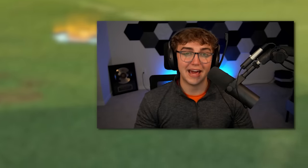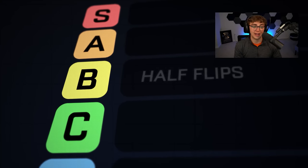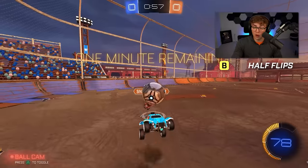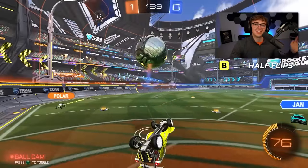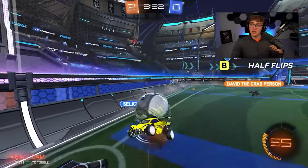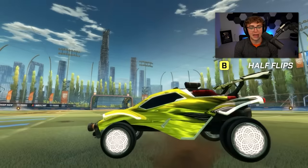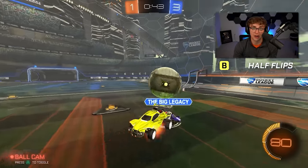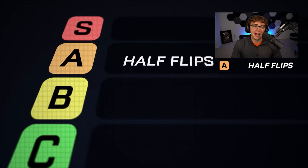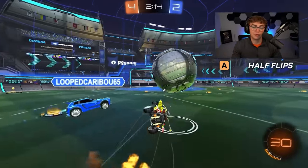Next: half flips — another one-and-done mechanic. Half flips get one tier higher than wave dashes: they're going B tier, actually I'm changing it to A tier. Yes, they're harder to learn than wave dashes, but the in-game improvement from not knowing how to half flip to knowing is huge. There are tons of situations where half flips are the fastest way to get from point A to point B. Half flips are the fastest way to turn around. You're going to use half flips more than fast aerials, and fast aerials are game-changing — half flips are game-changing. Learn half flips. Absolute A tier mechanic.